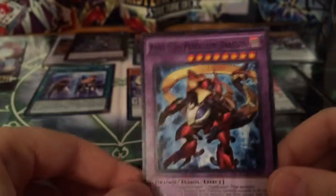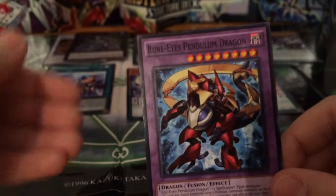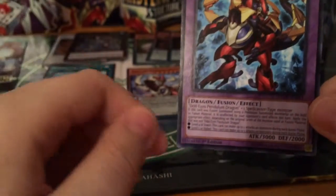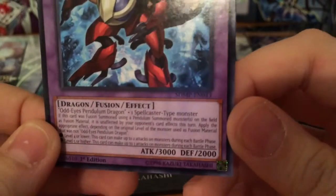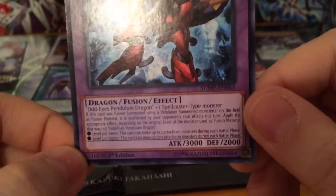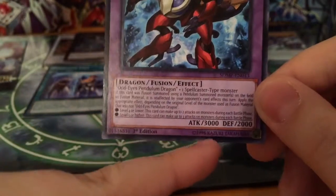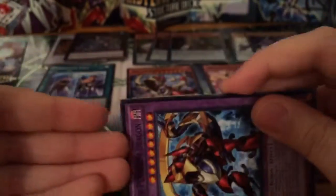Rune-Eyes Pendulum Dragon is our fusion monster and he's pretty easy to fuse. He's almost as good as Blue-Eyes. He's a fusion of Odd Eyes Pendulum Dragon and any spellcaster monster — not just a magician pendulum monster, any spellcaster. His effect: apply the appropriate effect depending on the original level of the monster used as fusion material that was not Odd Eyes Pendulum Dragon. If it was level four or lower, this card can make up to two attacks on monsters during each battle phase. Level five or higher, it can make up to three attacks. He's got 3800 attack and 2000 defense.